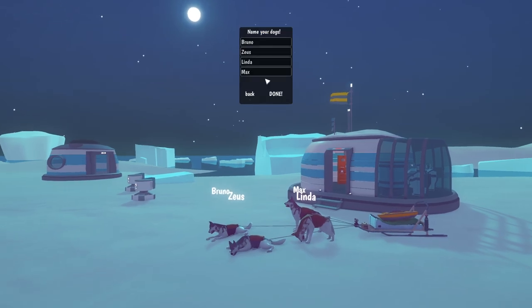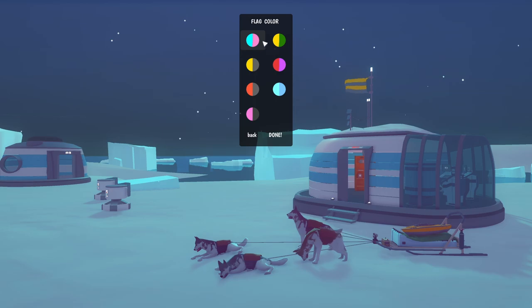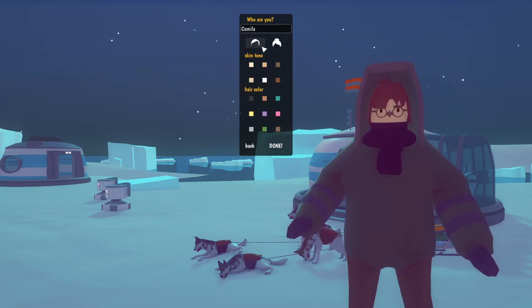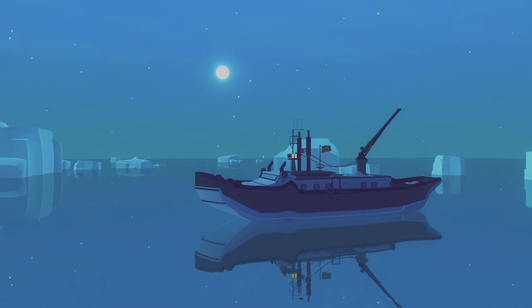Starting a new slot - you can name your dogs, I kind of like the names already so let's just stick with what we got. We need to pick our flag color, that one looks pretty good. We'll pick our character hair color, we'll go with black - I've always wanted dark hair, I'm blonde but I've always wanted dark hair.